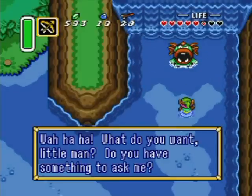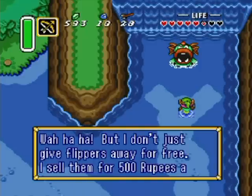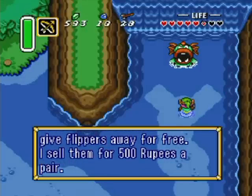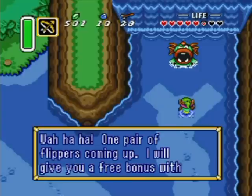An NPC appears — he wants something. I want the flippers! Remember this hint we got earlier in the game about something from the water that'll help you swim? He says he'll give the flippers away — well, he sells them for 500 rupees a pair. I will pay 500. One pair of flippers coming up!